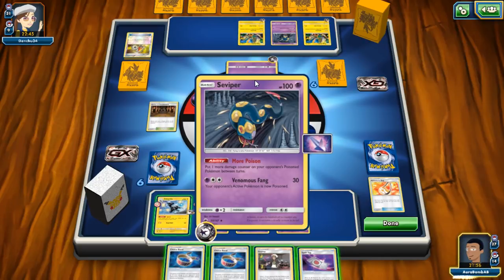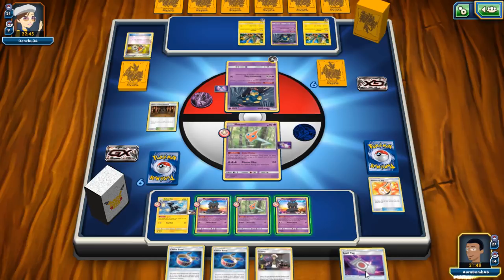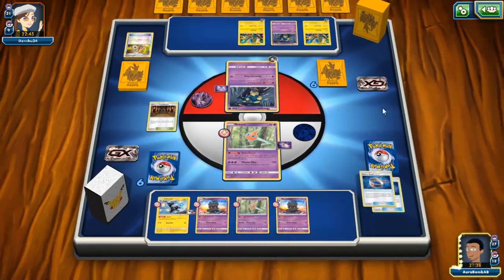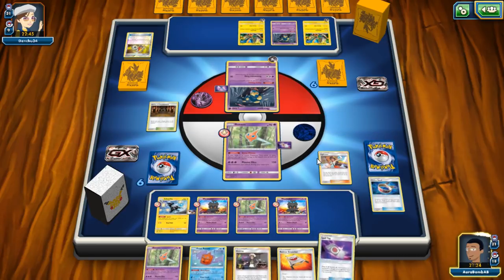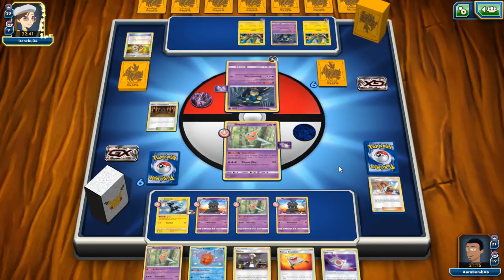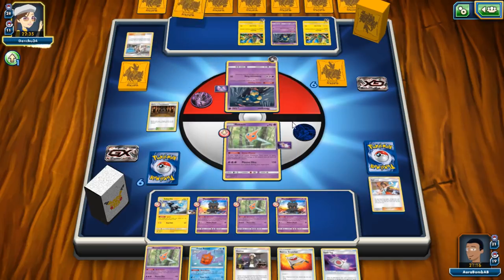I'll also bite the bullet and attach Spell Tag because I think he's going to knock me out with poison damage anyway. If I take a knockout there, I'm doing three damage counters and getting three back. As long as he doesn't find another Viper it should work out. I'll just discard my whole hand then. We have Sightseer to draw two more cards. I'll keep my hand as is though. Oh well — we'll just pass. One short — that sucks.